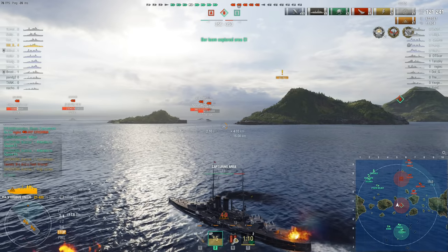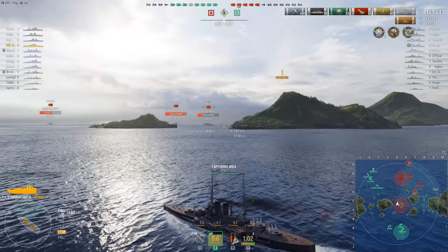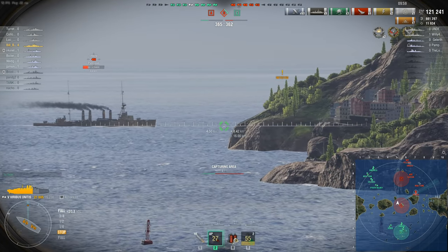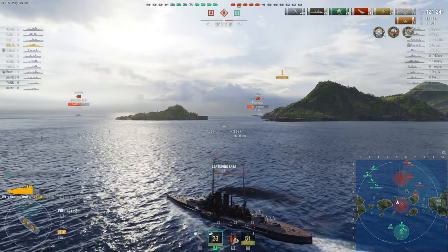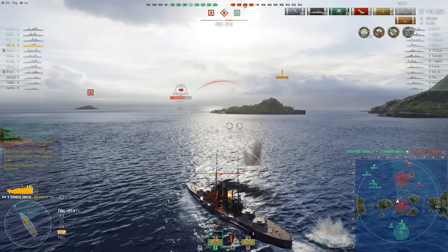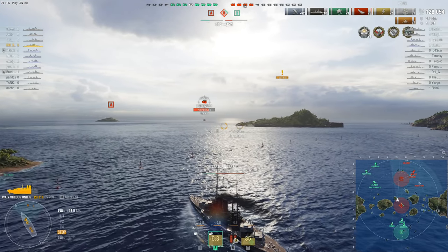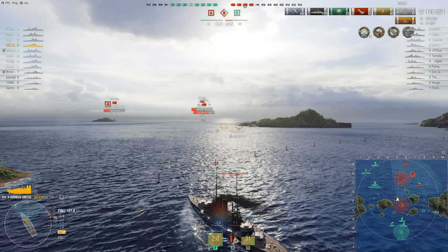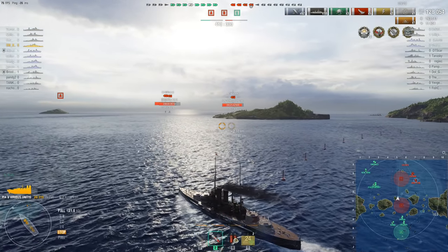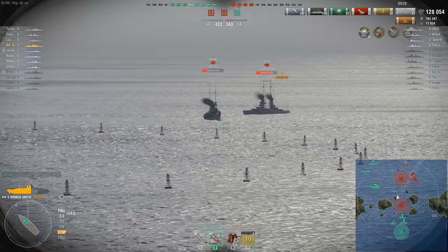He survived — shocking. There's the High Caliber award, and he managed to sneak Confederate in there when we weren't looking. The Omaha isn't even turning away, but to be fair it doesn't matter — Billy can overmatch him from any angle. He's actually doing the best thing he can, which is trying to run for cover behind the island, but he's a day late and a dollar short. There's the Kraken Unleashed and another devastating strike. Billy can't see any of the remaining cruisers at the moment — wait, is that another Omaha? Broadside battleship or bow-in cruiser? It's got to be the bow-in cruiser.